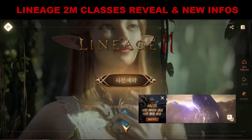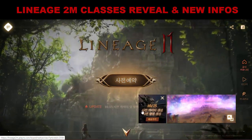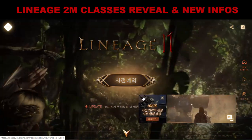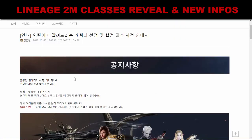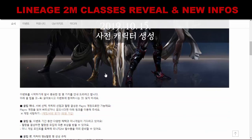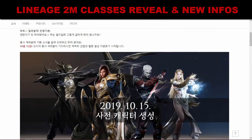The first news is about character and clan name reservation. On October 15th, the character and clan name reserve will open. Looking at the article, you can see the date is October 15th, 2019. To reserve your clan name and character name, you must have a PlayNC account — just click here, and if you forgot your password, click here.